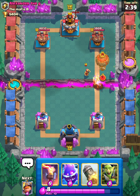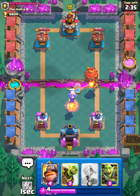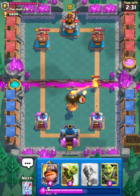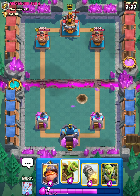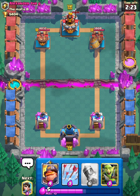Okay, he has a Wizard and a Balloon. Let's just place Inferno Tower and Electro Spirit to counter that. He should be fine — yep, perfect. Now let's just go Goblin Barrel to get a little bit more chip damage off and also see if he has any spells. Okay, he has Fireball.